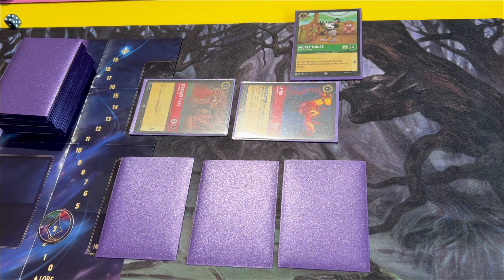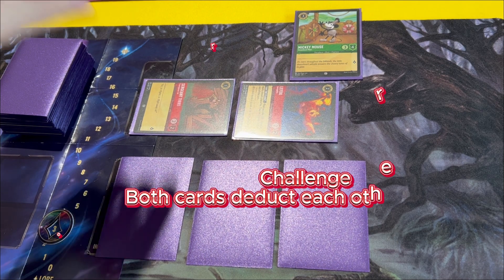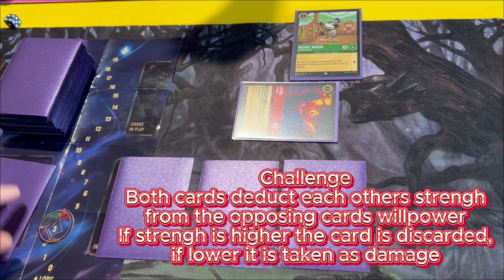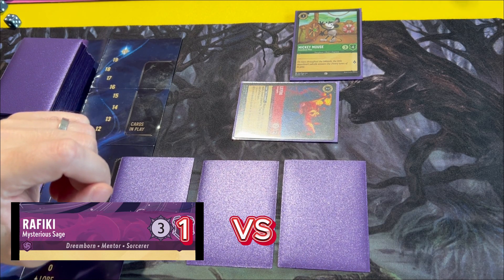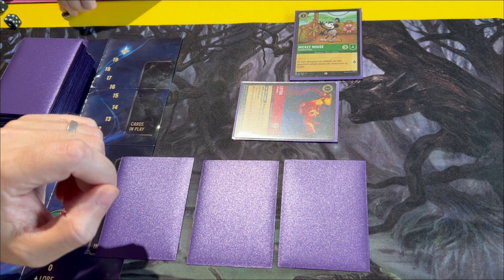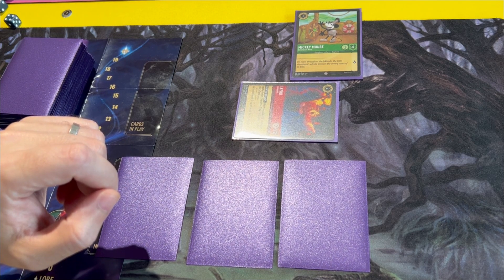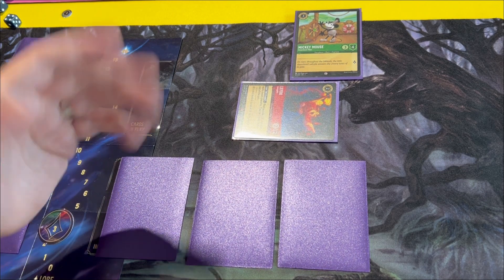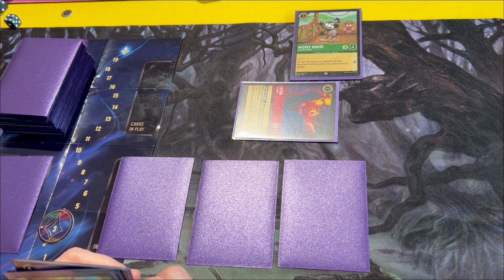I'm going to challenge Tibs with Rafiki. Sadly, goodbye Tibs — so Tibs is gone; you put him to discard and I get two lore. So now Rafiki is on the board — you would put damage counters on him. You put two minus-one counters on, so you can put one there to show they've got one shield left, or you can show they've taken two damage. Depending on how people like to play, you can show remaining health or damage taken.